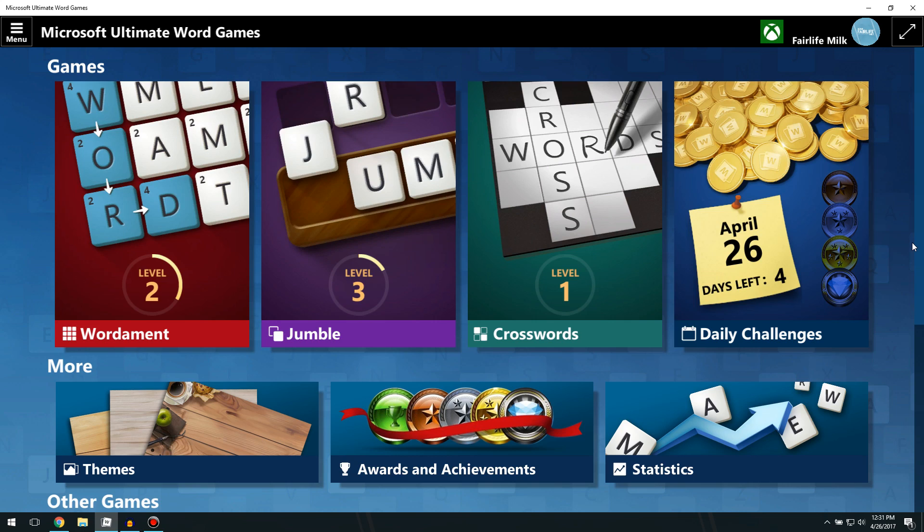I hope you guys have enjoyed taking an early look at Microsoft Ultimate Word Games, which is going to be replacing the Wordiment app — incorporating Jumble, Crosswords, and all that stuff. Really awesome to check this out early. It should be out pretty soon based on how much is already in this beta build — probably within the next month or so. It'll be interesting to see if it comes to iOS and Android as well.